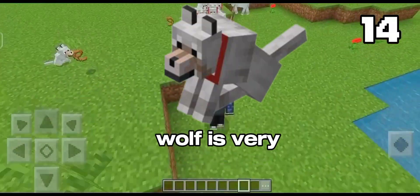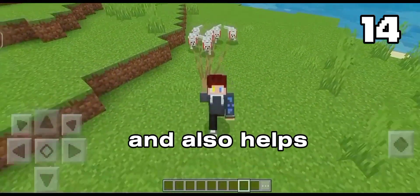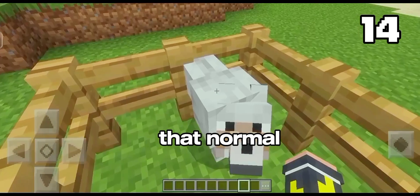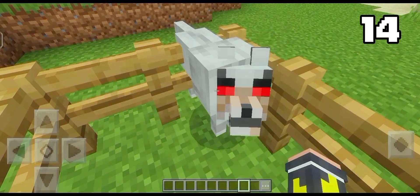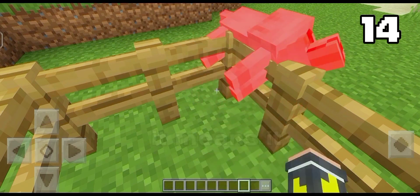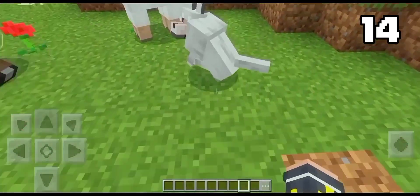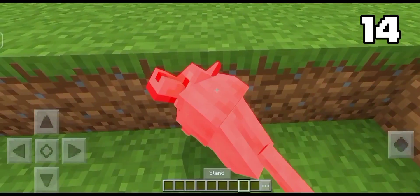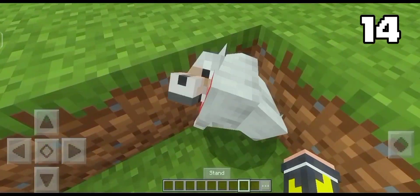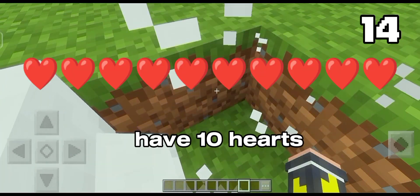We know that a wolf is a very useful pet. It protects us from hostile mobs and also helps to collect food. But do you know the fact about wolves? A normal wolf dies in 8 hits, meaning it has 4 hearts. But a tamed wolf dies in 20 hits, meaning it has 10 hearts.